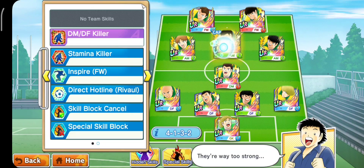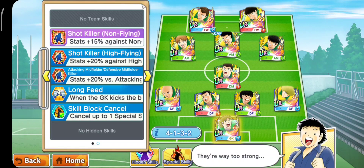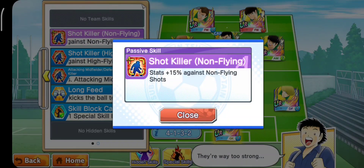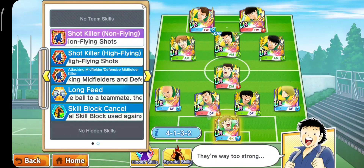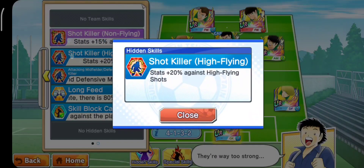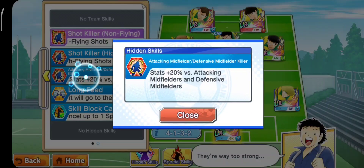Selain kalian lihat di buff, kalian boleh juga perhatiin satu-satu. Tapi kalau gue pribadi, langsung ke keeper. Keepernya ada shot killer non-flying, jadi jangan ground shoot karena pasifnya nyala. Habis itu ada shot killer high flying, yang mana high flying killer-nya lebih gede. Jadi jangan macam-macam pakai high ball. Terus ada AMDM killer, jadi kalian tidak boleh scoring pakai AM, maupun sudah pakai low ball, karena dia dapat pasif 20%. Itu pasti berasa banget.